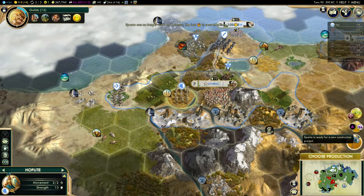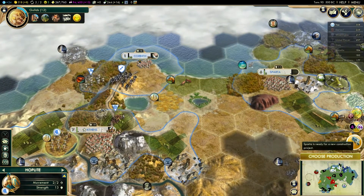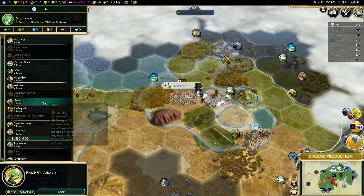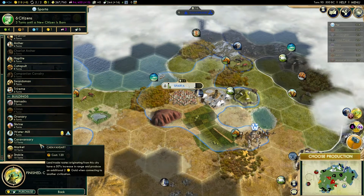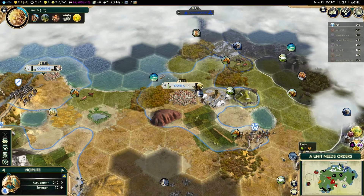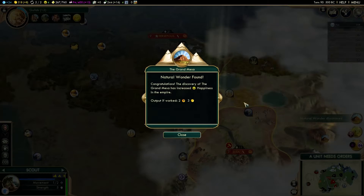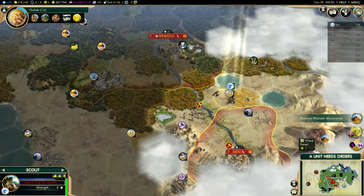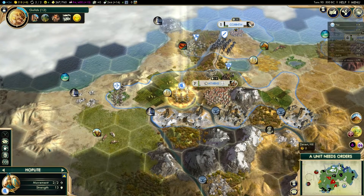Almost makes me wish I'd just rushed it with my great engineer. That is really, really disappointing. But oh well, it does happen — it's not the end of the world. Certainly what we want to do is get ourselves as much money as possible, so we are going to put our market down in Sparta. We have discovered another natural wonder, which is always good. I knew Spain would annoy me in this game — they always do.